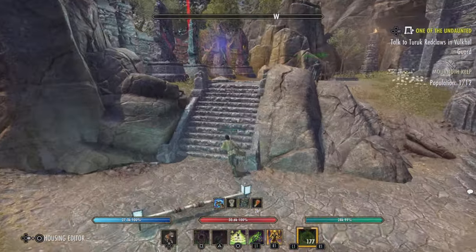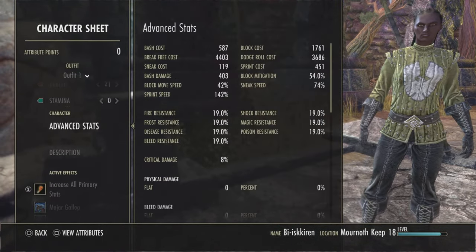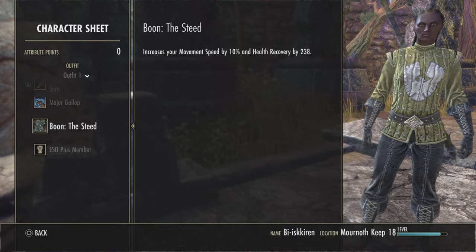You can also use the Steed Mundus — which I don't think I have right now on this really low-level character — to make running between your surveys faster. All of that gets saved in your Armory.